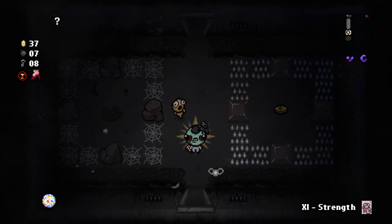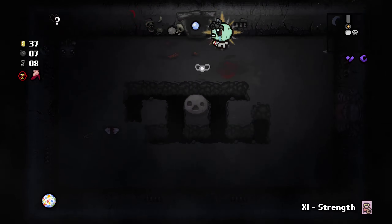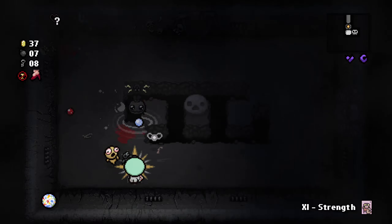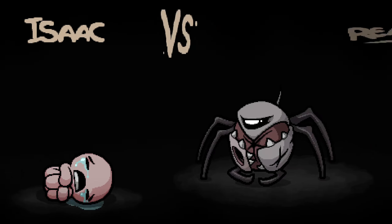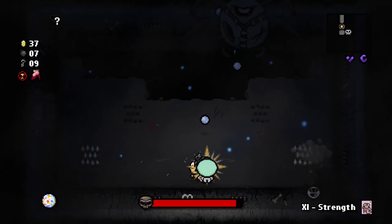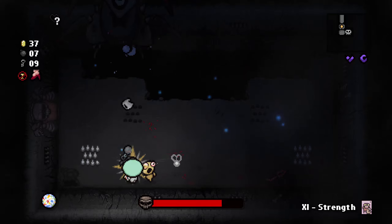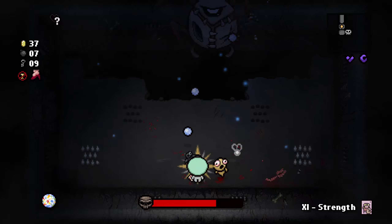All I can do right now is hope that the target for this challenge is not Mom's Heart but just Mom. If that's the case I have confidence we might be able to win this challenge. Let's see which boss we'll be fighting this time — Reap Creep. I think I fought this guy before — he spawns wall crawlers or whatever their name is. God damn, my damage is so low it's taking so long to kill this boss. I never should have re-rolled my items.